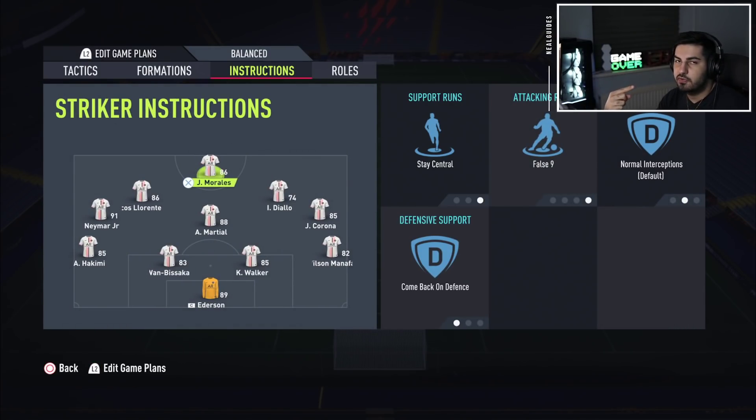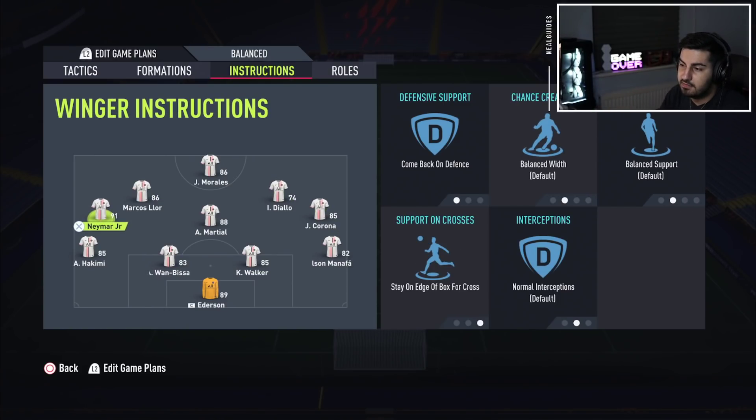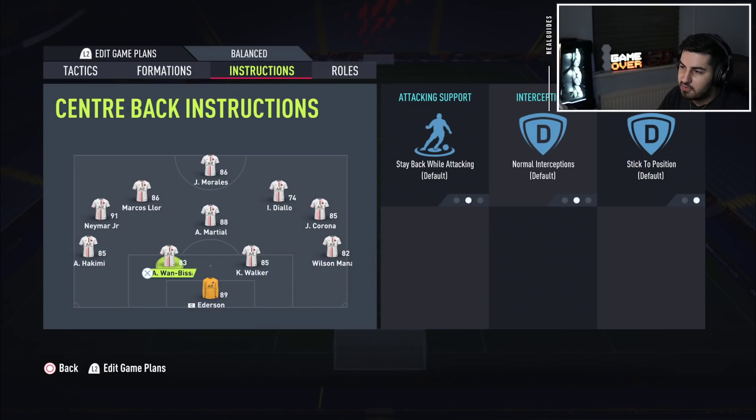I put the striker on false nine just to prevent having a packed-out midfield. Depending on what you know, you might do a 4-3-3 for chemistry — it doesn't matter. Put everyone on comeback and offense. As you can see, everyone's in the most offensive state, and you normally put one of the center mids or one of the CDMs on drop between defenders.